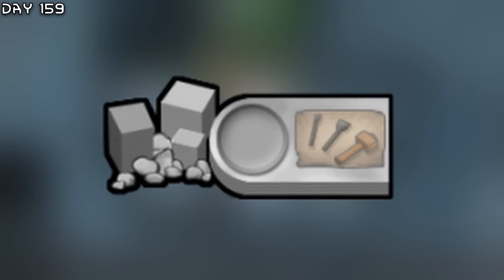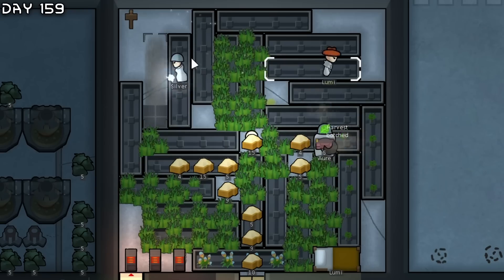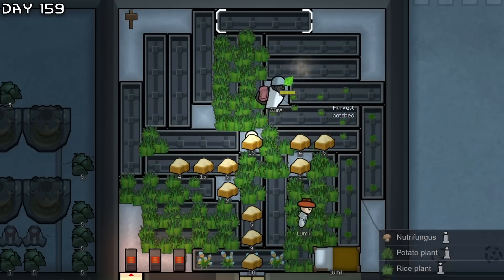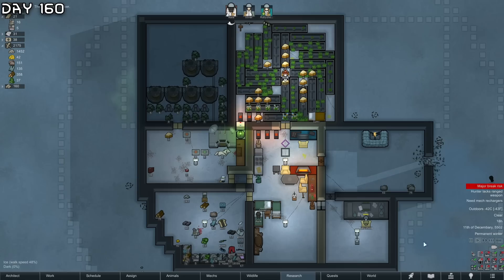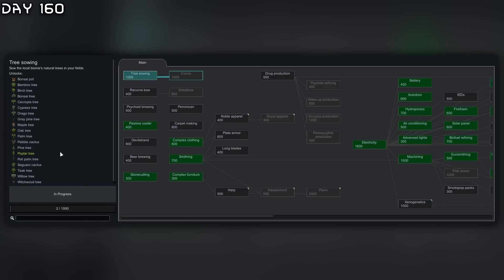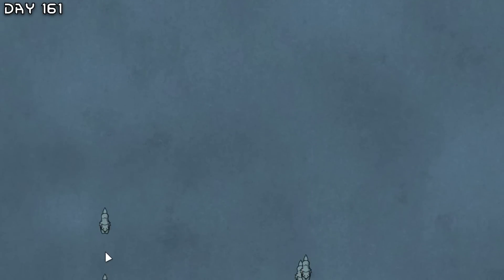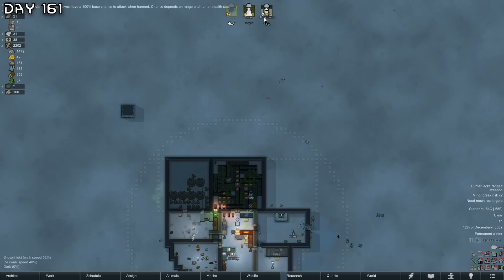I could complete all the hydroponics right now - I'm just going to do it. I'd also like to get an art bench, but I need to make sculptures out of jade preferably. A full set of hydroponics! I'm also going to research tree sowing so I can get the bonsai pot. I'm going to have bonsai trees in the colony.